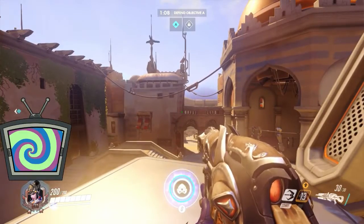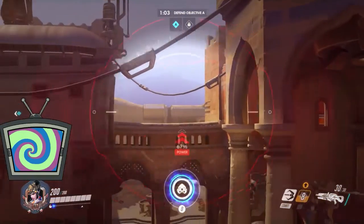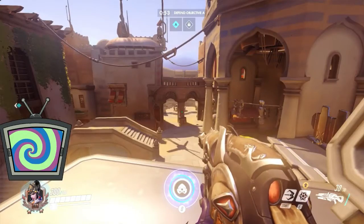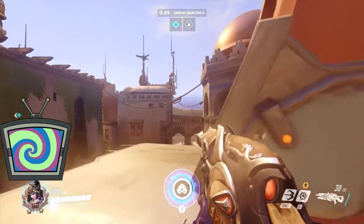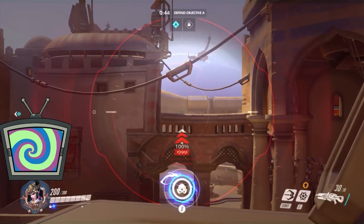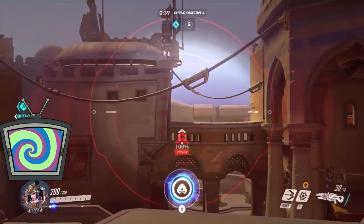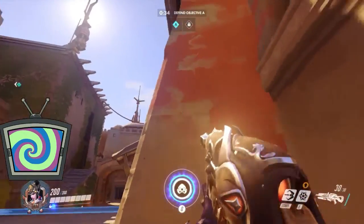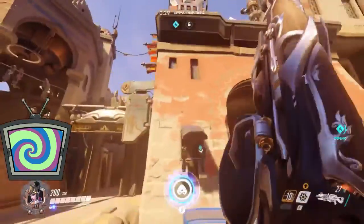Occasionally you'll have an offensive Widow on the enemy team who wants this area. Sometimes she won't jump up there to take it, but most of the time she'll take the risk. You need to control this aerial space — if there's another Widow, you have to be ready to shoot her and win that fight, because it's tremendously bad if you don't. A good trick: if she gets the edge on you and you need to jump down to avoid being shot, trick shot her from that ledge to take her out.